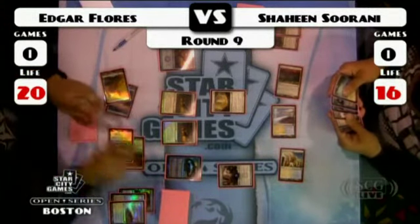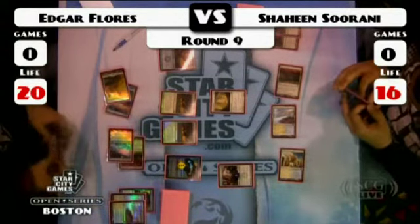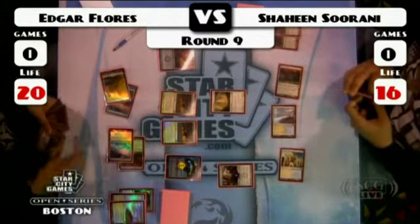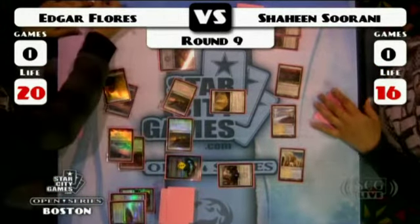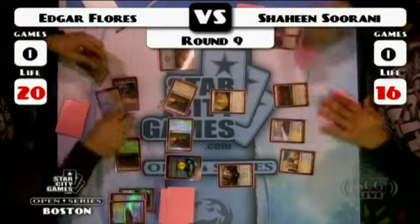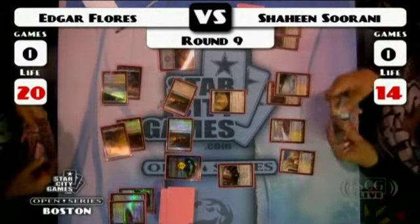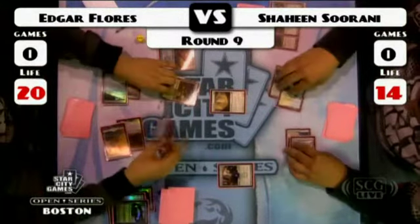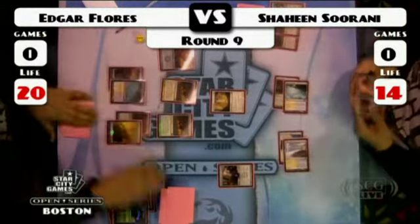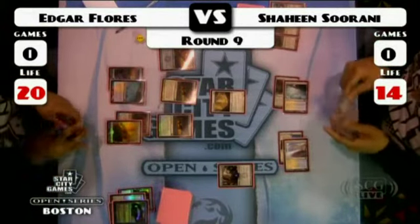And there's Jace. Tap effects are just so strong against a deck that has equipment. It's not even worth Edgar trying to equip up because he knows it's not going to get to hit — he's going to pay two mana to take a counter off a Tumble Magnet. And there's a four-mana 'Destroy Jace' spell.